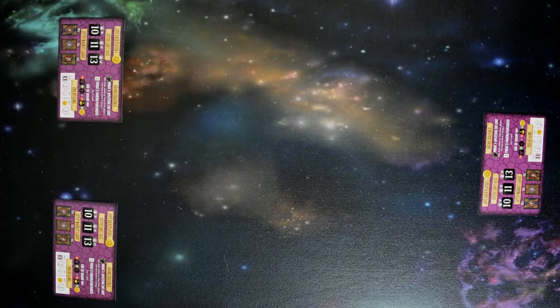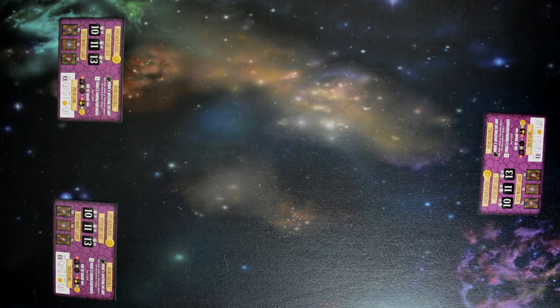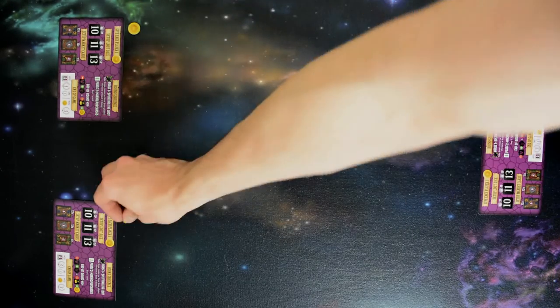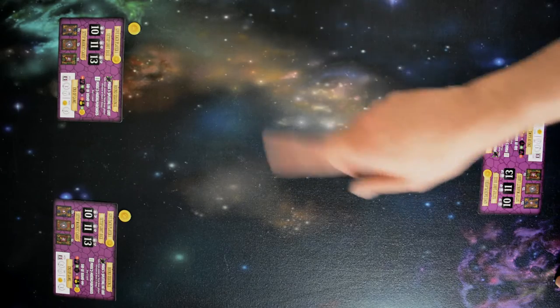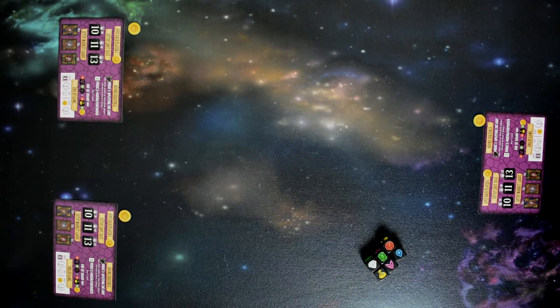For game setup it's real straightforward. Each player gets a quick reference card which walks you through the steps of setup. Each player will receive one gold coin, which stays out in front of the players so everybody knows what each player has. From there, you set up your loot dice based on the number of players. We're going to play with the three-player game, so we'll go ahead and grab ten dice.